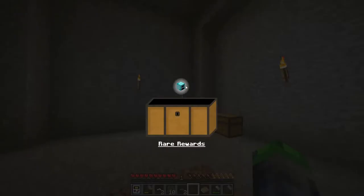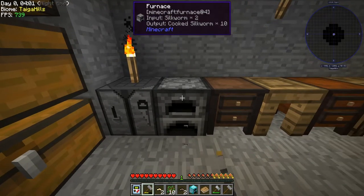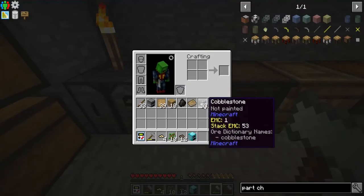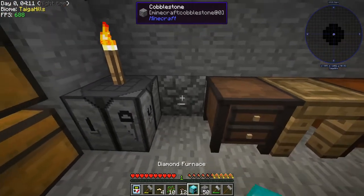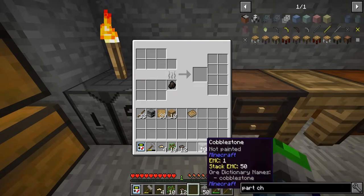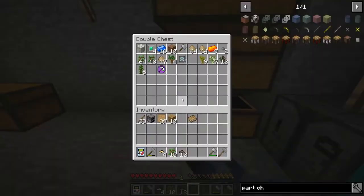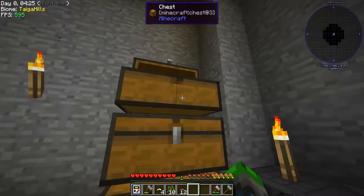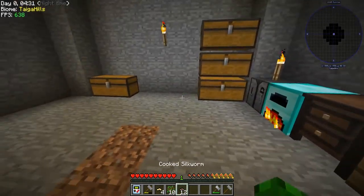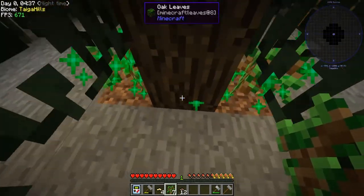We're gonna take the top chest — booyah! Oh, we got a book — Materials — and a diamond furnace! Would you just look at it? It's so pretty and we got it right off the bat — that's nuts! What is wrong with this game? I don't think I'm supposed to have that already — I feel like I'm too OP.